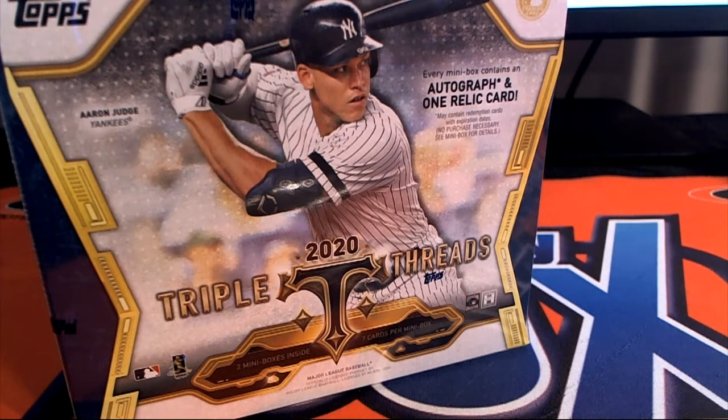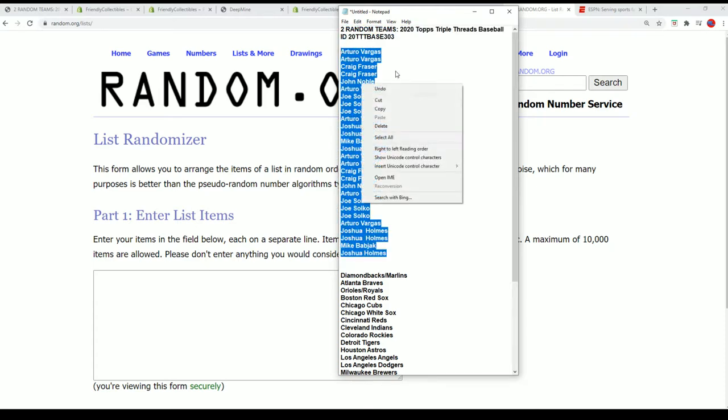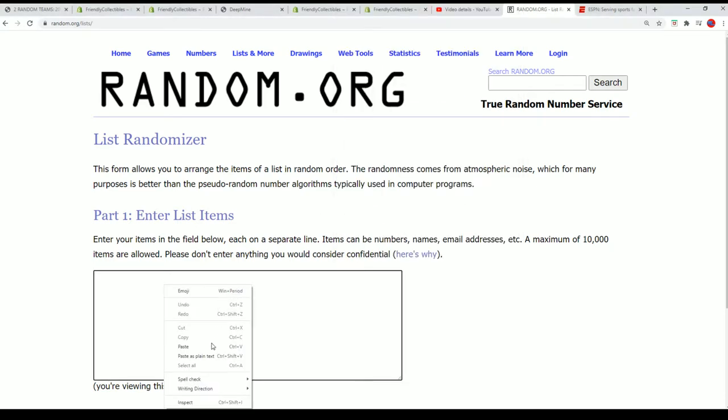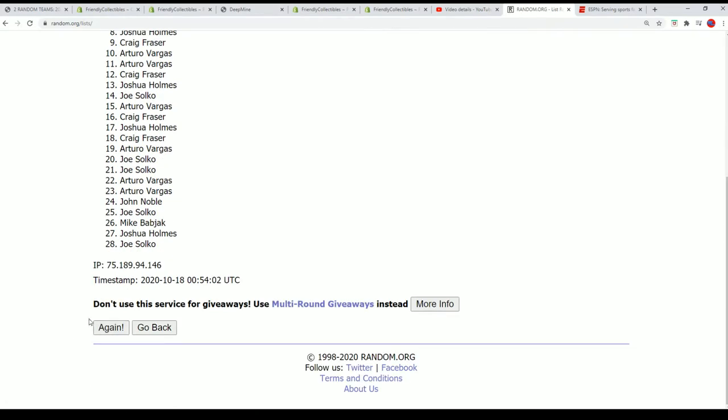Triple Threads Baseball. Let's see what happens in the rip. There's no bonus team in this one - it's completely random. No bonus team. It's random. In 303. Two teams per spot. Seven times through for the owner names, seven times through for the teams. So we'll random each list.